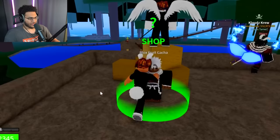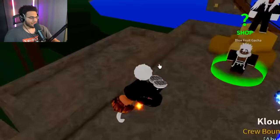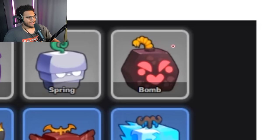Third spin right here — we've been on a little bit of a luck roll, let's see if it continues. And we get a bomb fruit. That's the first trash fruit we've gotten so far, but we still get to cross bomb off the list. I'll take that — slowly but surely building up the collection.